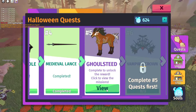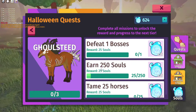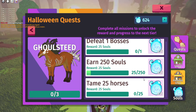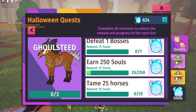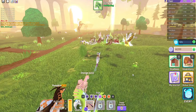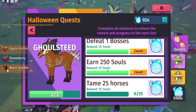The fifth quest rewards the Gold Steed itself. What you need to do is defeat one boss, earn 250 souls — which are the currency you earn by doing minigames and completing quests — and tame 25 horses. You also get souls from the boss as well, which I just figured out. So defeating the boss at the same time helps you earn those 250 souls to make it a little faster.